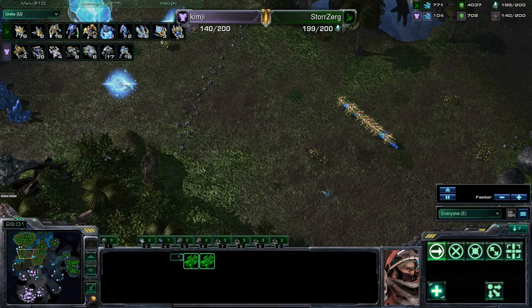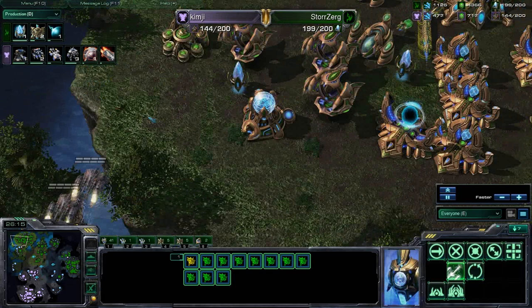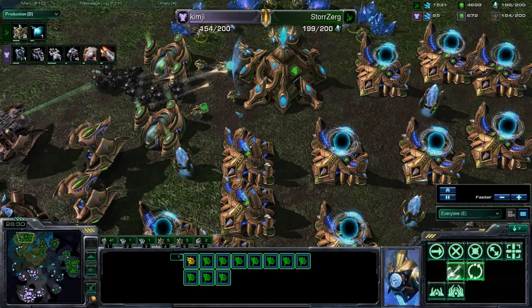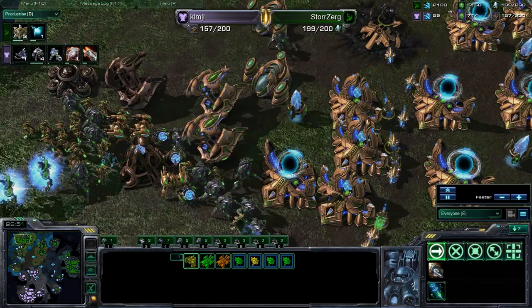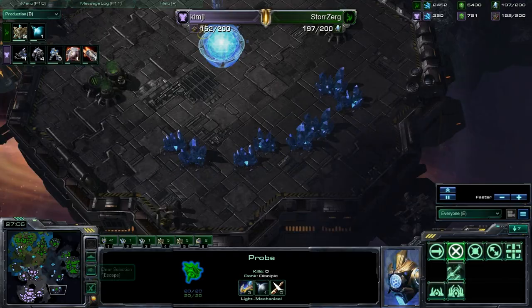Finally transferring some probes. Terran finally getting 3-3 upgrades — if Storzerg keeps letting him slowly come back like this, bad things could happen. This drop is going to finally go to a good position and start taking out these production facilities. Gets a pylon. Now focusing down on this Nexus — stim 2-2 Marauders actually take down buildings surprisingly quickly. The entire army coming back — max army, 3-3 upgrades for Storzerg. He loses that Nexus but has 6 more to back it up, as well as 3 more on the way. Storzerg's actually grabbing 2 more expansions, so that makes it a grand total of 9.